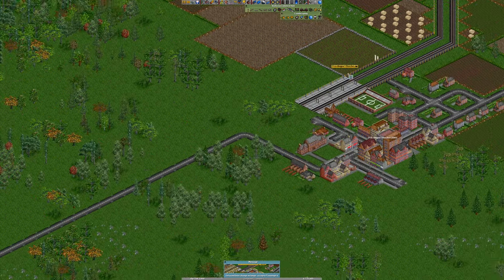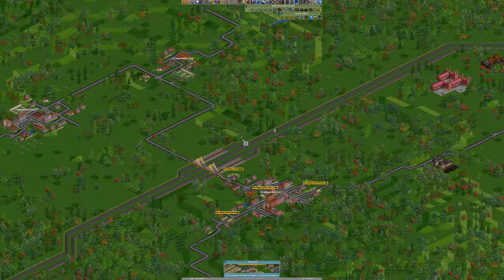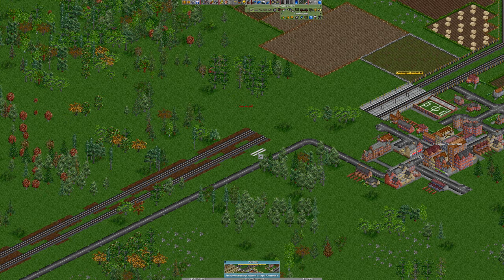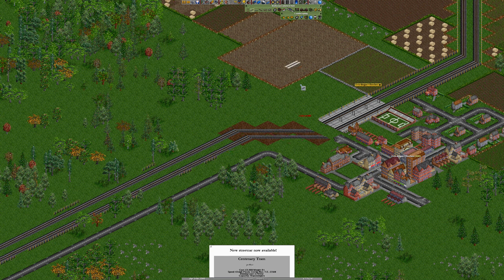Go down there like that. We've actually built all the way up to Princhurch now. That can go next to the railway line — I always like a railway line that follows the road. We've unlocked a new style tram — we could have used trams, couldn't we? Flipping heck.